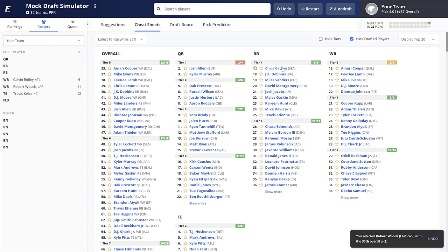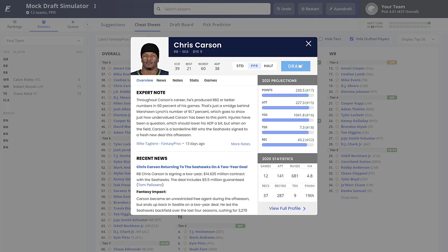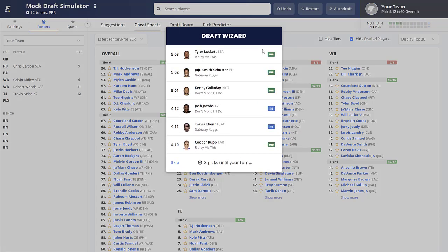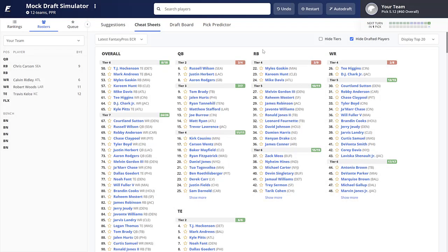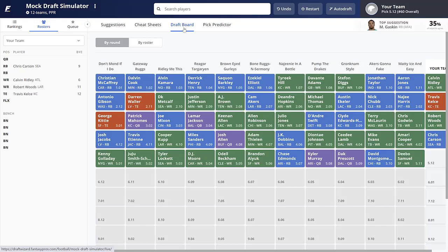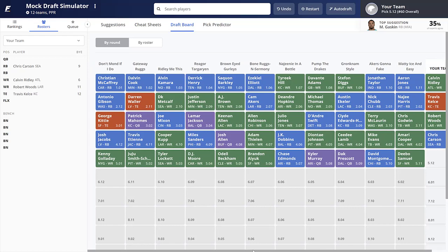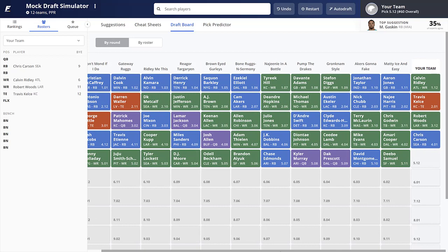We're taking Robert Woods as our third-round pick, and then right away going running back with Chris Carson in round four. Towards the middle part of these drafts we just go with the highest-ranked player on our board. Now that we've addressed running backs, Chris Carson is available and I think he's tremendous value at this point. I probably would have gone another pass catcher with the third pick, since I don't love JK Dobbins, Miles Sanders, Josh Jacobs, or David Montgomery — there's a big drop in tiers after Chris Carson. Robert Woods is a decent pick given the addition of Matthew Stafford.